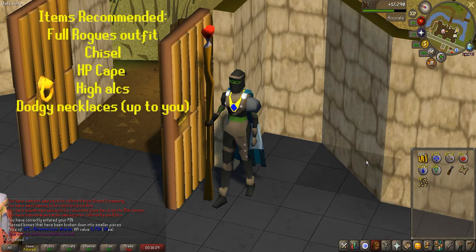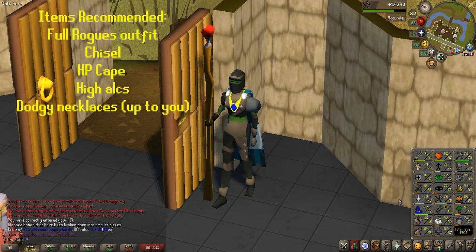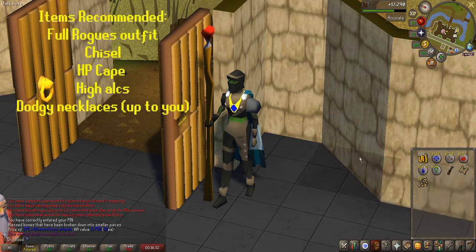Another item I would recommend is the HP cape. Obviously, this is going to be for higher level players. If you do have 99 HP, you can wear an HP cape that will increase your HP regeneration, which will be very helpful if you are thieving the wealthy citizens for longer. I actually just let my HP regen by doing the houses, but we'll get into that later.